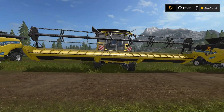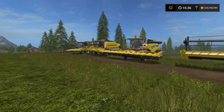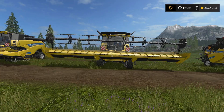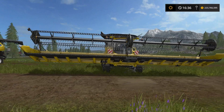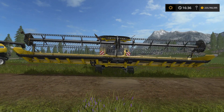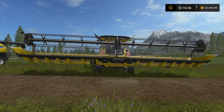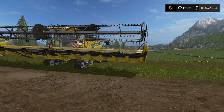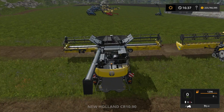The Varifeed 41 foot is the same as the 18 foot, just larger, and you'll need a header trailer for both of these. On the big CR 1090, the Super Flex Draper 45 foot is the biggest header of all - it's enormous - and it has a magic trick I want to show you.